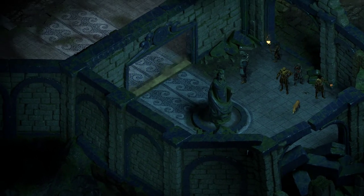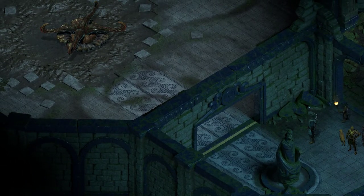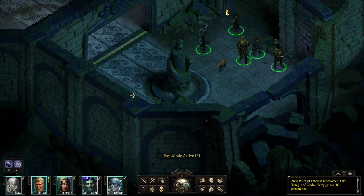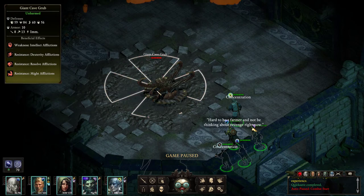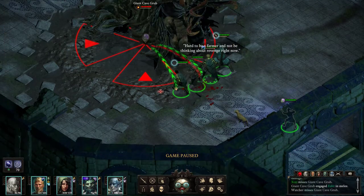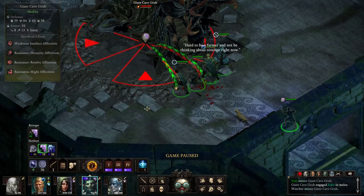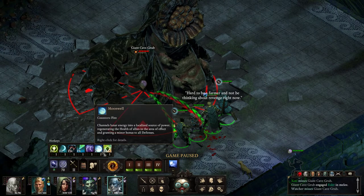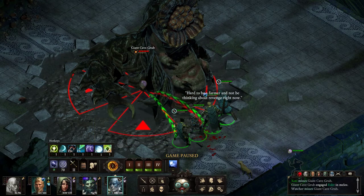Uh oh — more locations to go to. Doesn't seem like the kind of place we very much appreciate. Giant cave grub! Uh oh. You're going for the charm — wow, that's cute. 39% chance that he actually works out — that's insane.